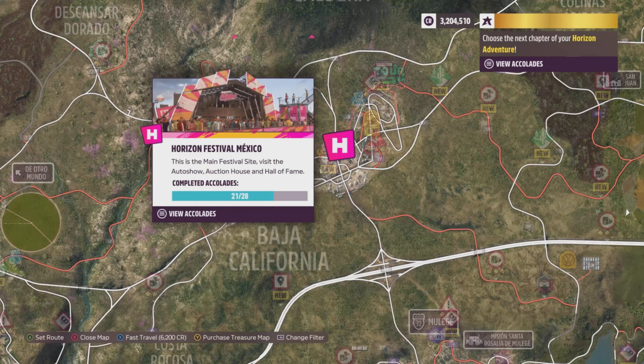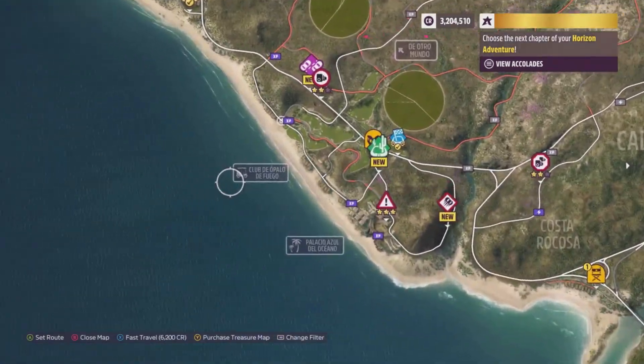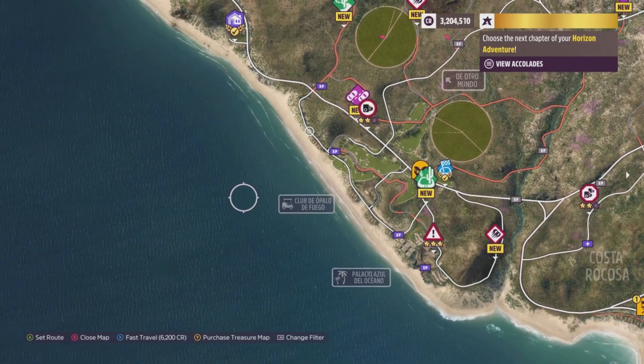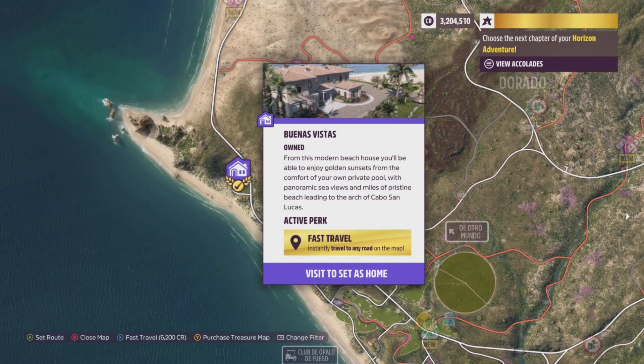Open up your map from the Horizon Festival and head due west. Here is Club Elapo de Fuego — it is a golf course and there is a house nearby. Hopefully you own it so you can fast travel here and head over to the golf course.